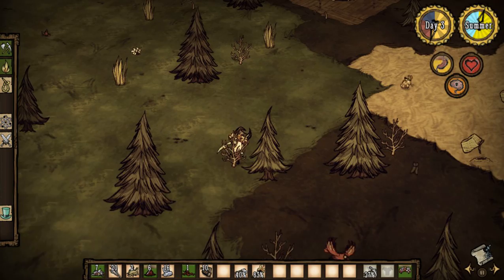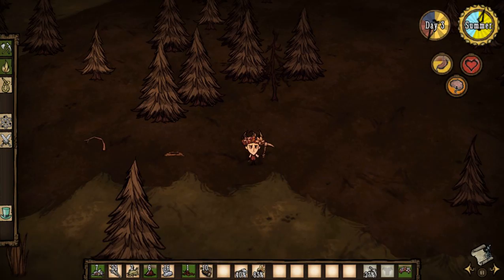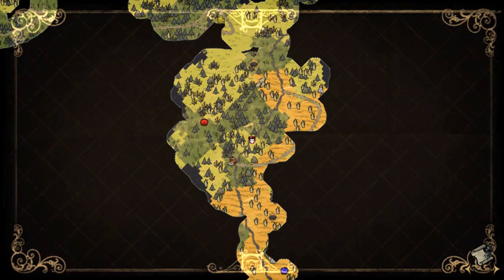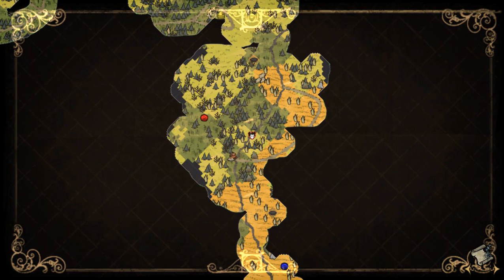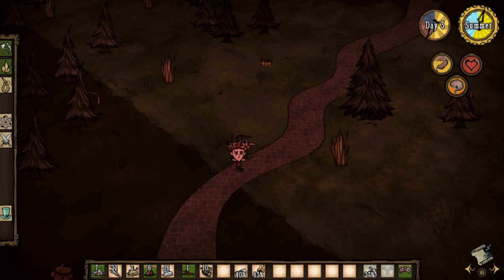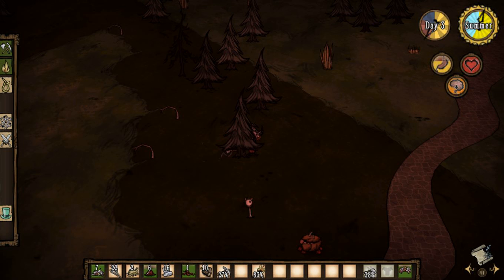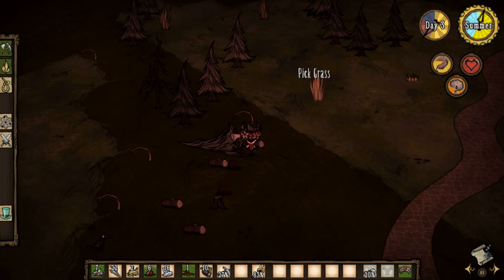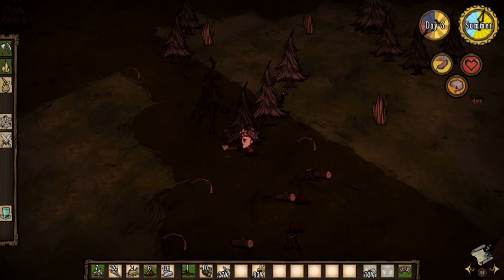Our pickaxe is almost out and our axe is more than halfway done. There's a suspicious dirt pile — coalaphants may be nearby. What else can we do right now? Let's just go back and chop down the trees around our campsite. We don't want to fall prey to a forest fire at any point, and we also want to make sure any treeguards show up now while we still can do something about it.